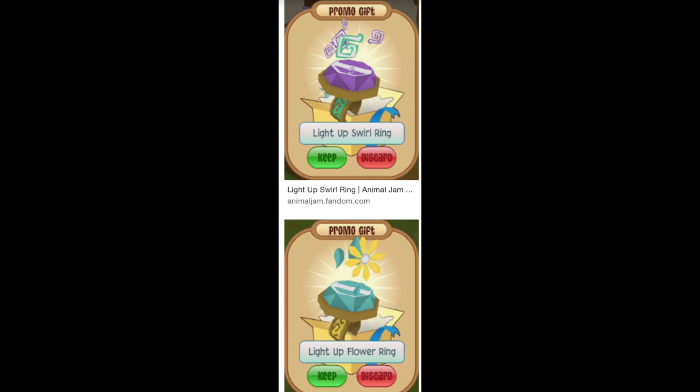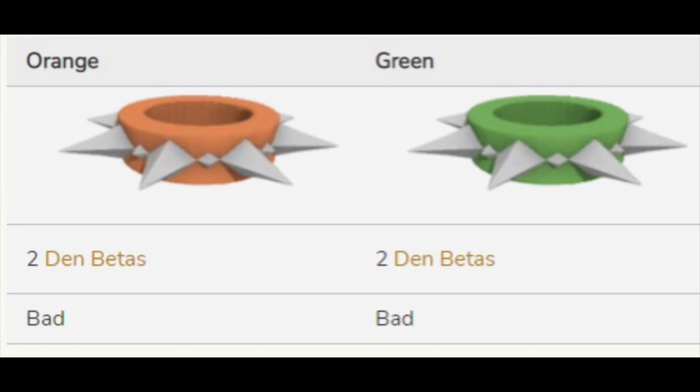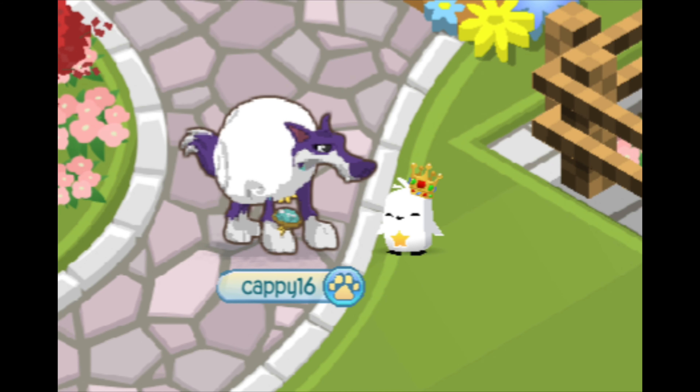Next, I tried to trade for a light-up swirl or a flower power ring, whichever one I would find first. Using Animal Jam Item Worth Wiki, I found that they are worth about a good long wrist. I traded a bad long wrist for it — cue Debbie Ryan face. Now editing this video, it's worth one good long collar, plus one decent long collar, and usually more.